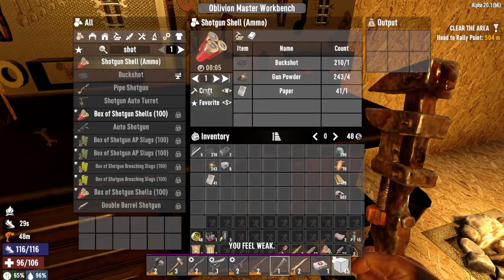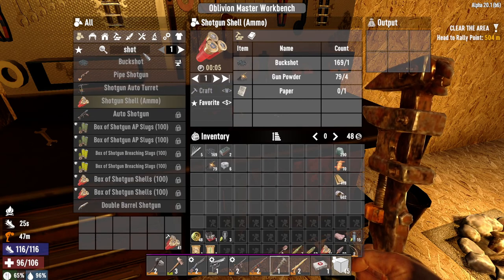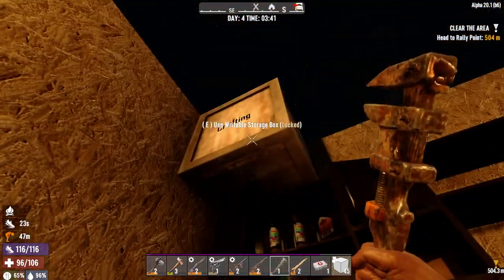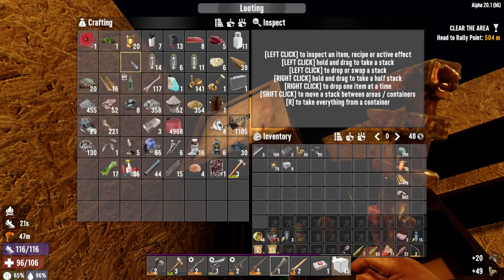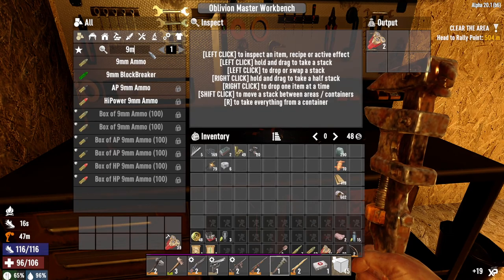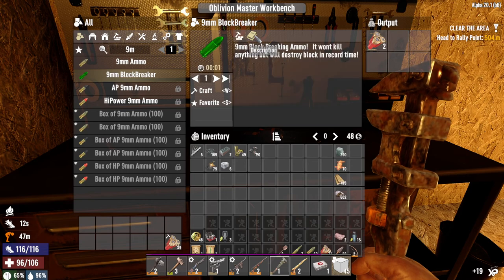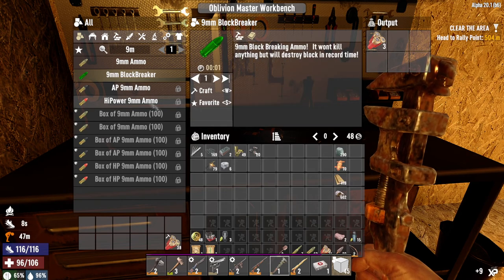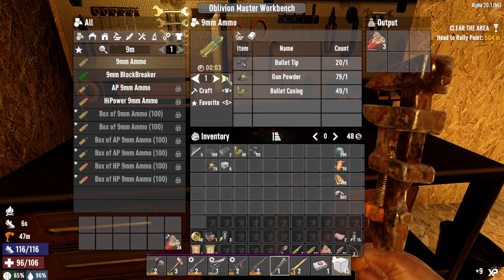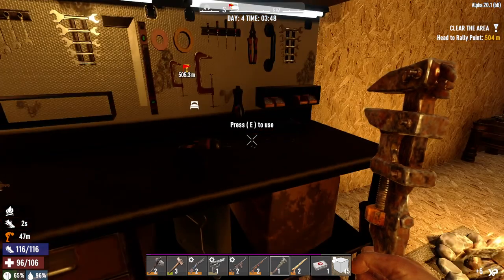First thing I want to do is make some shotgun ammo — I can make 41. While I'm here, let's go ahead and make some nine mil. We've got block breaker ammo — it won't kill anything but it destroys blocks. Makes sense. That's pretty cool though. We'll get some ammo cracking.